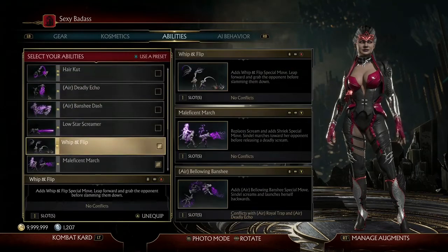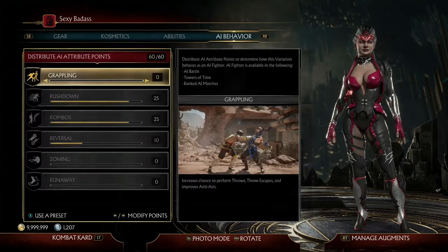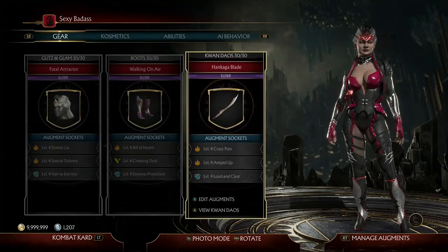For the abilities I use Whip and Flip, Maleficent March, and Air Bellowing Banshee, because it's a really good move to throw off your opponent. For the AI Behavior I use 25 Rushdown, 25 Combos, and 10 Reversal.